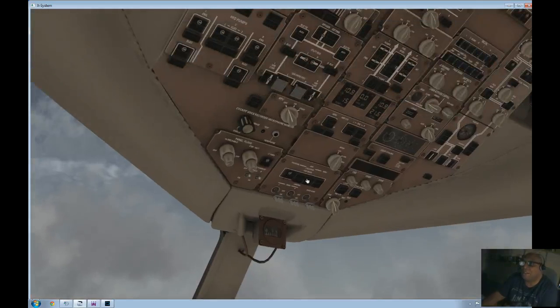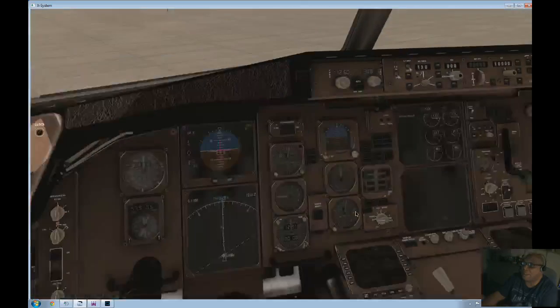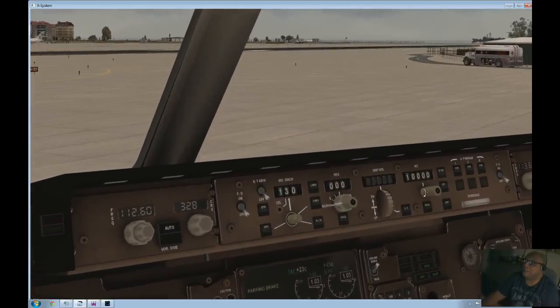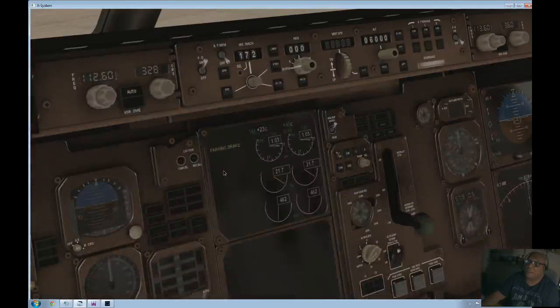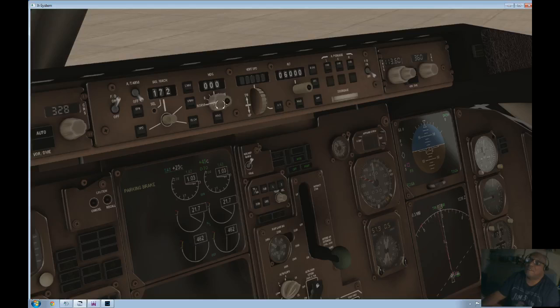Just need to get some position lights on here — we'll just put those on for the time being. And now set up the MCP. Initial altitude 6,000 feet. Flight director's on. We'll just put the initial Mach up a little bit, just to give us that little bit of a push. We'll put in the heading — it's 270.